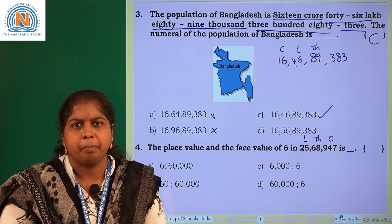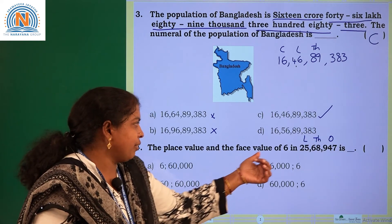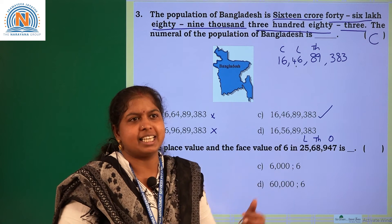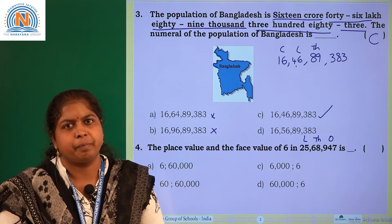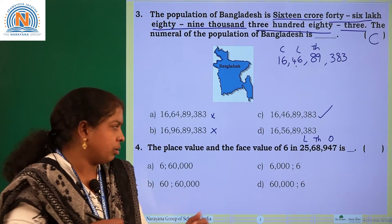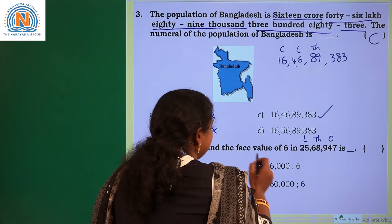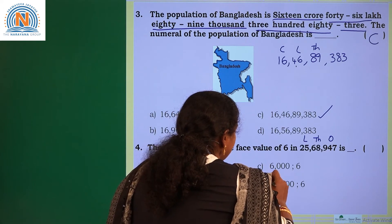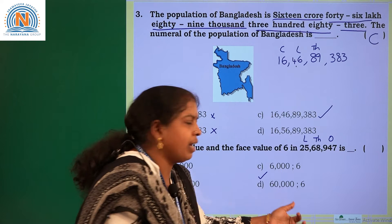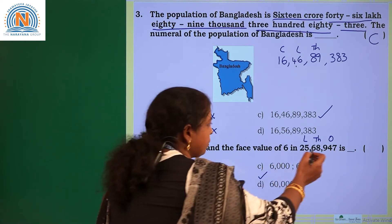So what is its place value? 60,000. And what is the face value of the same digit 6? It is 6. The face value of a digit is the same digit. So 6 is its face value. 60,000 is its place value — option D. Place value and face value are correctly written in option D.